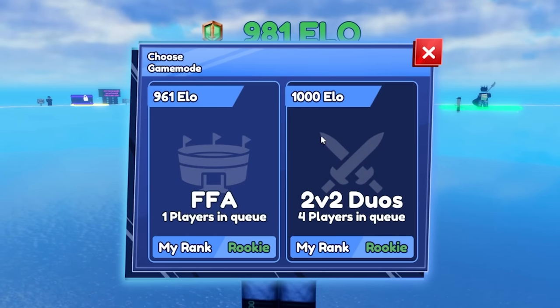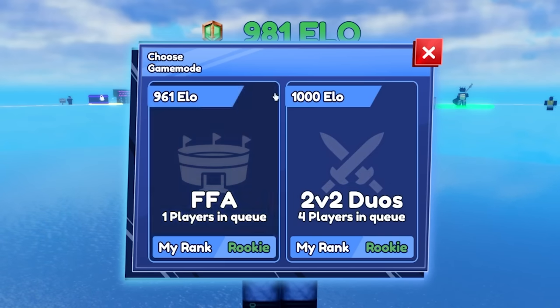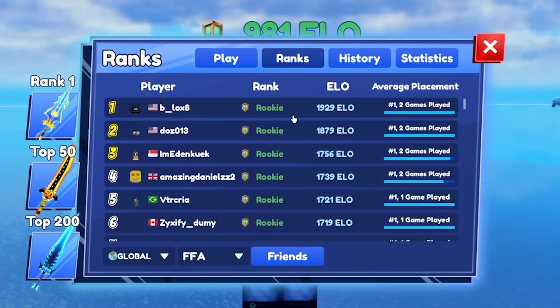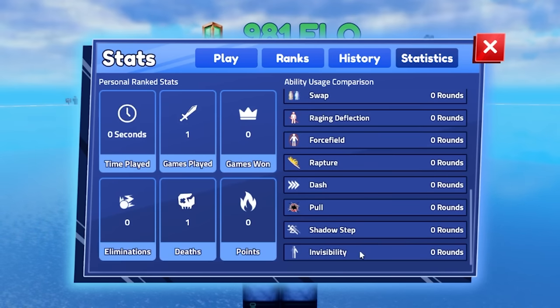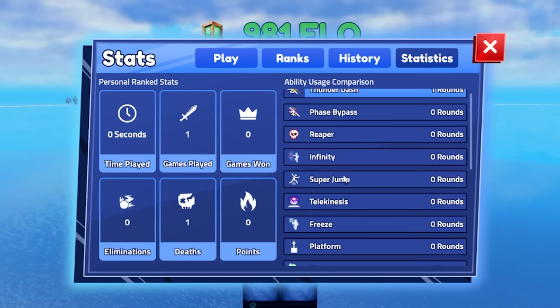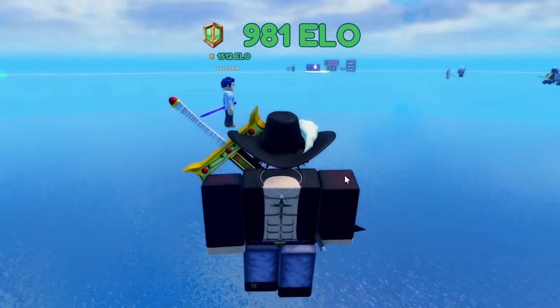In the rank mode you can do 2v2 duos or FFA. It's probably going to be all skill-based matchmaking, though I'm not too sure. I'll check that out later and probably do a lot of 2v2s. You can also check people's ranks — some people already have 1929 ELO. I'm not too sure if you can use other items, but hopefully you can use Infinity, because that's going to make it really easy to get maxed out.